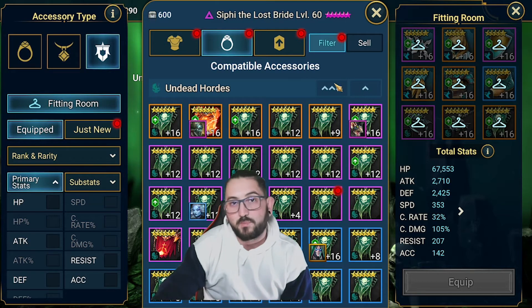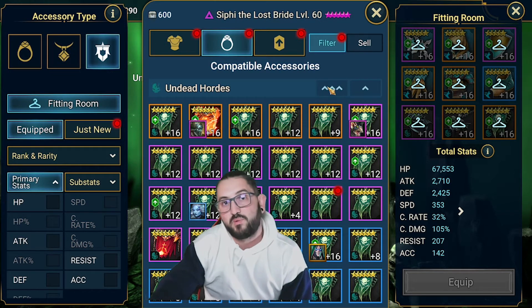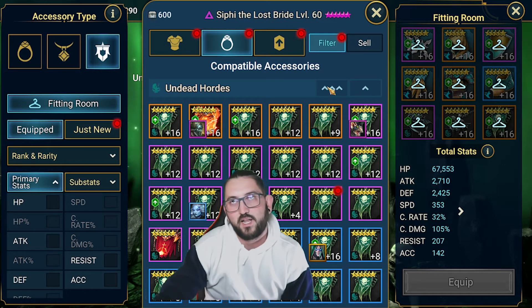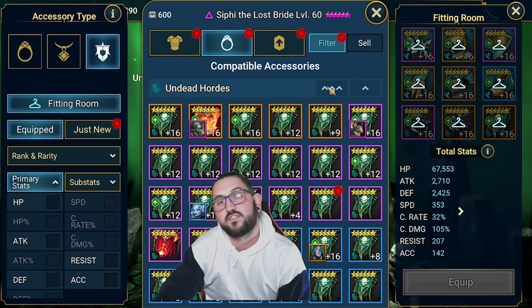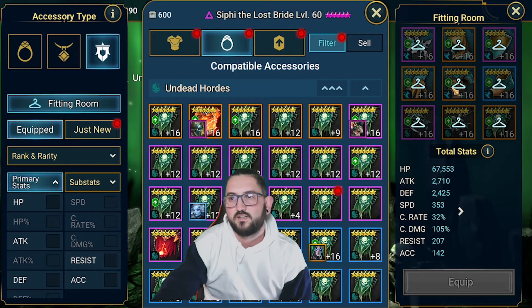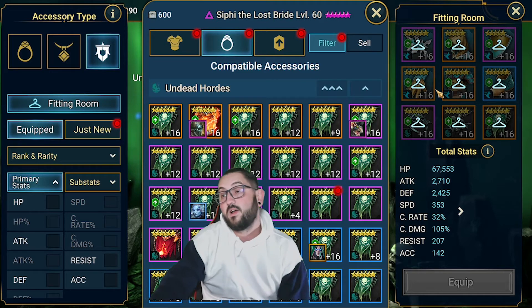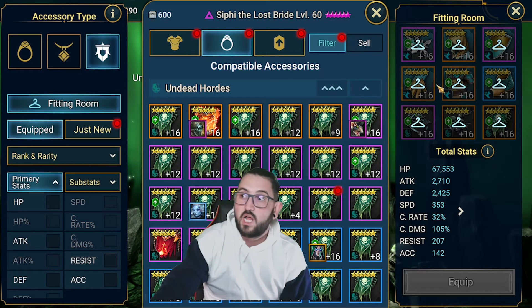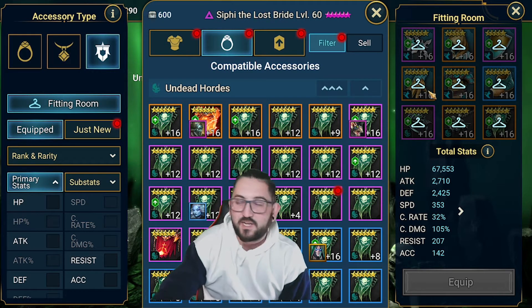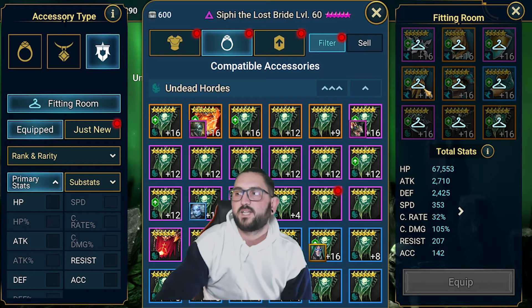The tricky thing I'm thinking about is: when we farm and use the sell helper, we set it to sell certain artifacts. For mine, I sell everything five-star epic or lower and sometimes six-star rares, plus all bottom pieces that have flat attack, flat HP, or flat defense. Because of this new Chaos Ore, I'm going to have to change that - I'll have to keep all my flat pieces, which will cost me more time going through them.